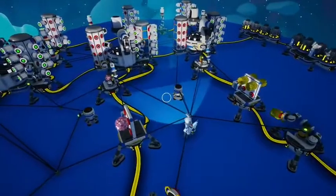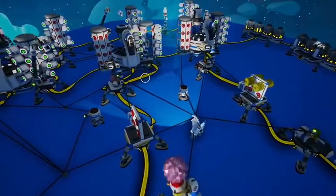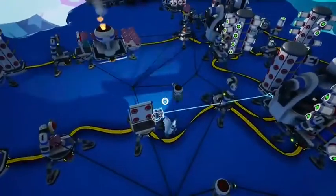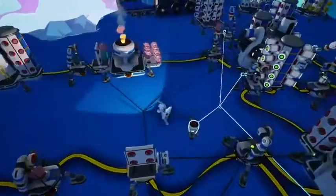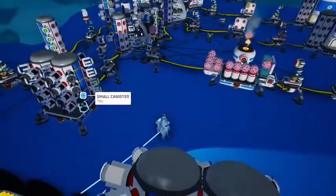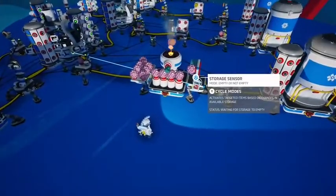The advantage of using this over button repeaters — two button repeaters tied together just spamming the soil centrifuge — is that as soon as you tie two button repeaters together it stops all your other sensors in the game from working. So this allows you to have all kinds of automatic centrifuge.